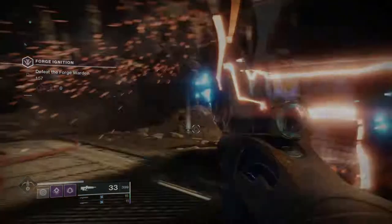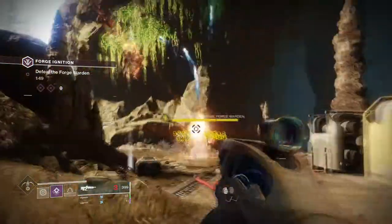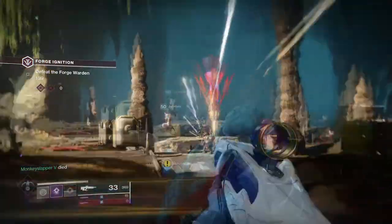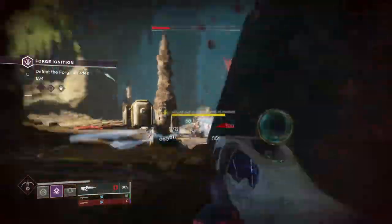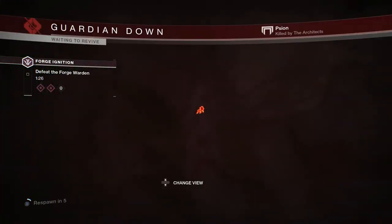Once you complete the first wave you'll get into the second wave, which is basically the exact same thing, apart from the adds will change and they'll gain higher power — so they'll become power 625. The adds will change from gladiators and scions to legionnaires and colossus. The legionnaires are a lot easier to deal with, but the colossus can be a massive pain in your backside if you don't notice them, because when they shoot they give you that big misty cloud that slows you down, and if you get trapped in that you're pretty much going to be dead.